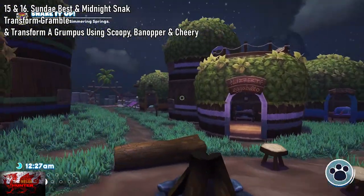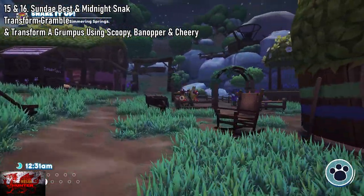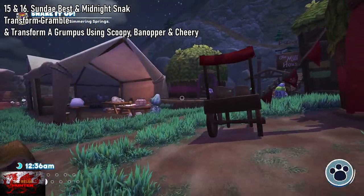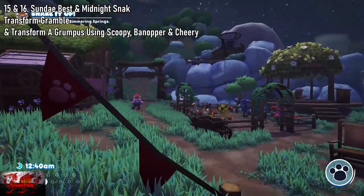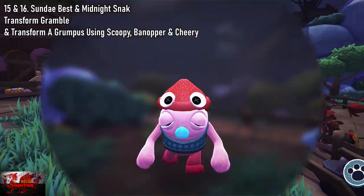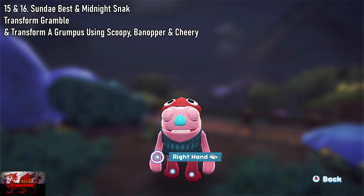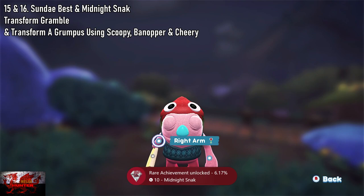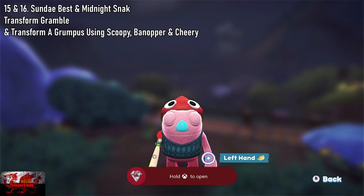Make sure it is the middle of the night — if it's daytime, make sure to go to sleep until midnight. Then Grumble will come out of his farm, all disorientated and sleepy. After about 30 in-game minutes or so he comes out — press the Y button to feed him. You don't need to feed him the Scoopy Banoopy, but you can. You'll get the achievement for Midnight Snack, then just feed him the Scoopy, the Banoopy, and the Cheery as well.